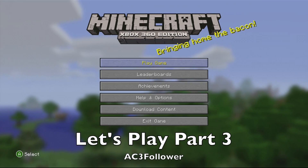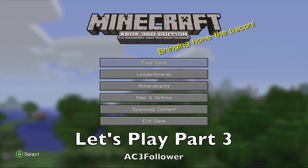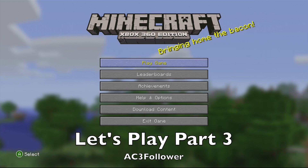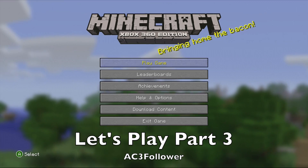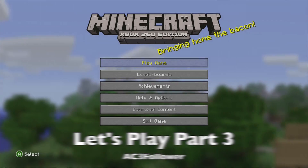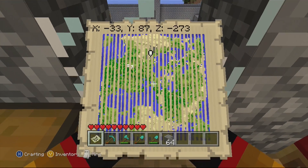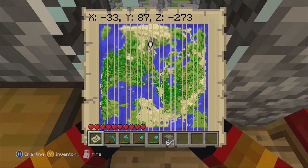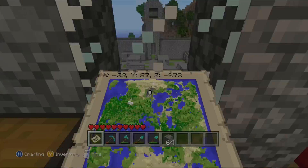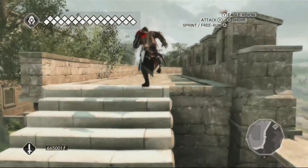Hey guys, it's the AC3Follower here, back with part 3 of my Minecraft Let's Play, still building the Auditore Villa, also known as Monteriggioni, from Assassin's Creed 2. In this Let's Play we're going to be continuing its construction, building the battlements — the towers along the walls — as well as something special that will be built at the end. Let's start by looking at what we're trying to reconstruct in Monteriggioni by looking at Assassin's Creed 2.